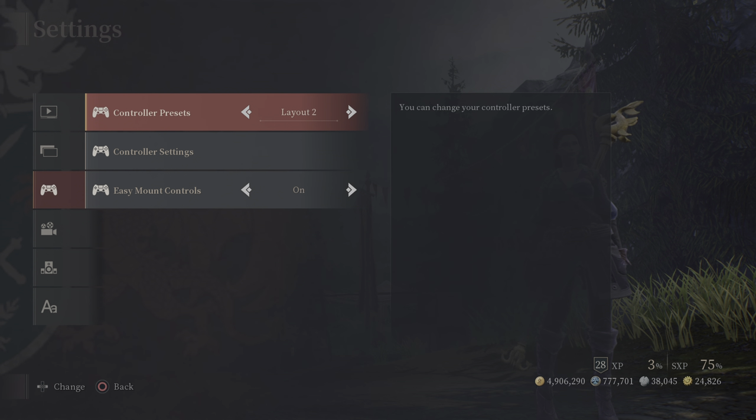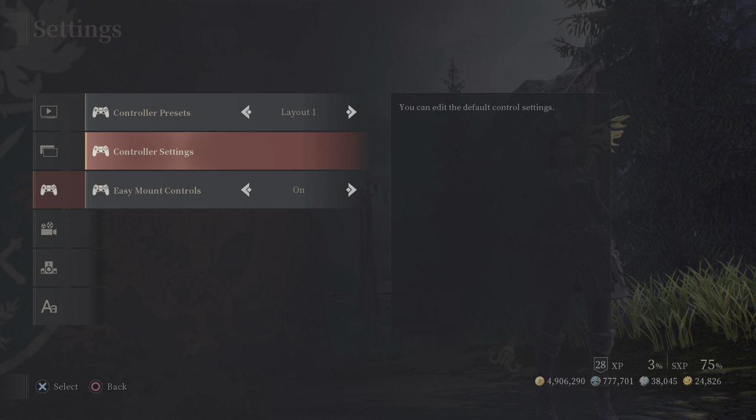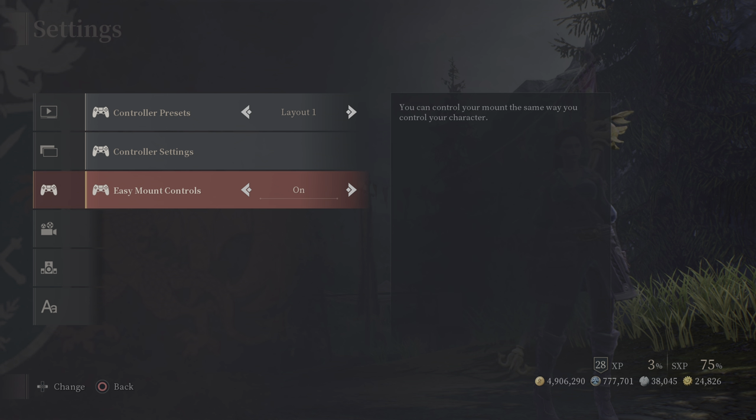Under Control User Settings, you can choose your controller layout and see what all the controls are. You can also customize the control mappings to your preference. Easy Mouse Controls were covered in a previous video — a link will be posted at the top.